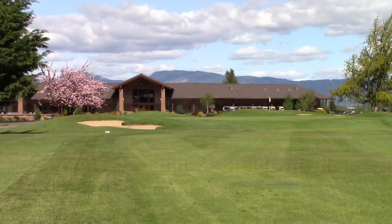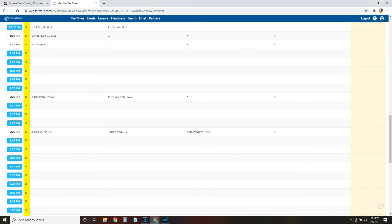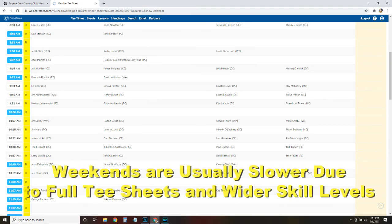In general, a typical round at Shadow Hills should be played under four hours or two hours per side. There are many times or days when the tee sheet isn't as full and a faster round can be achieved, but weekends tend to be full with a wide variety of players teeing off.